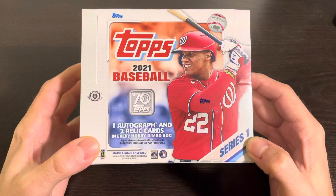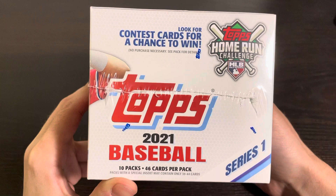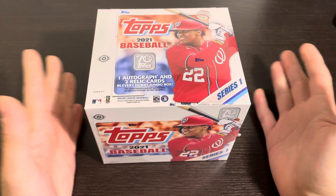Inside every 2021 Topps Series 1 jumbo box you get one autograph and two relic cards and you get 10 packs, 46 cards per pack, so right around 450 cards when you factor in losing some for the relics.